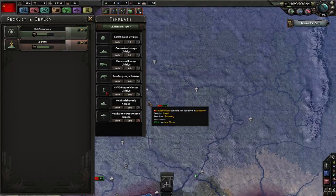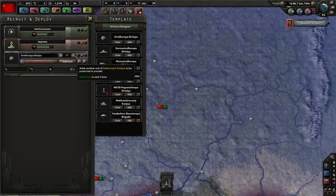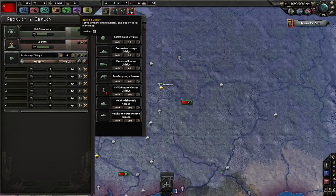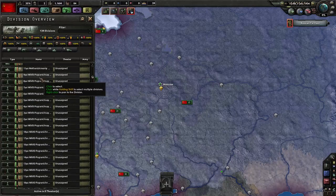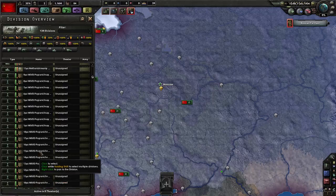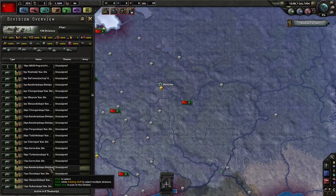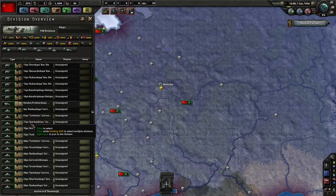As soon as we get points we're gonna change it. Let's train some troops - I want four and six, get a full army in Moscow. Let's throw them by type. Select all of these gentlemen - cavalry, everything that isn't motorized infantry or tanks, keep the motorized.